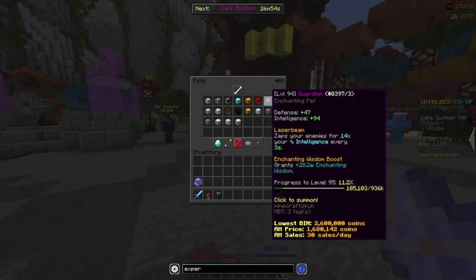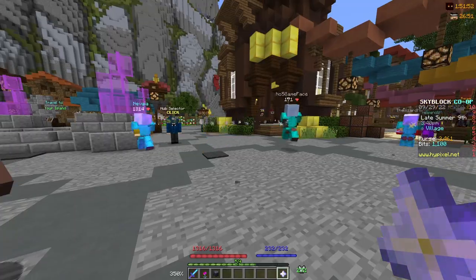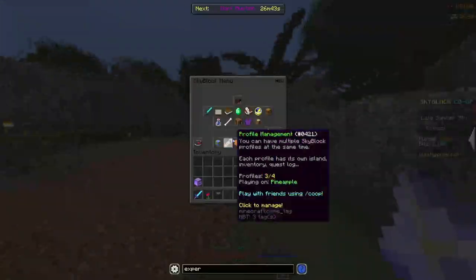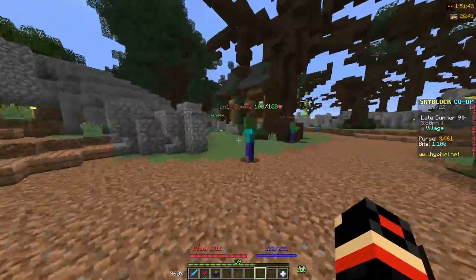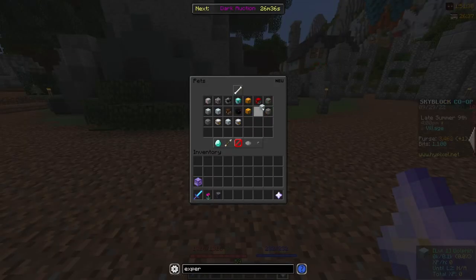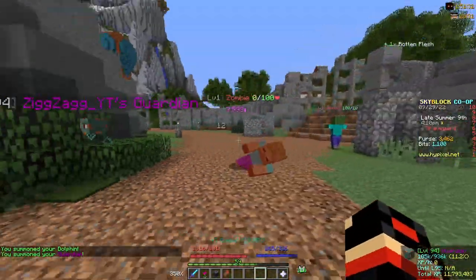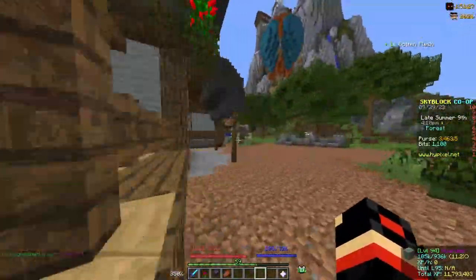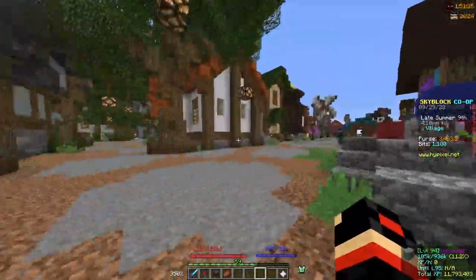The Guardian Pet is also pretty good because it zaps your enemies for 14 times your intelligence. So if I just go over here, I have 132 intelligence. Is this guy going to zap these? Yeah — 7,000 damage. That's pretty useful for some scenarios.